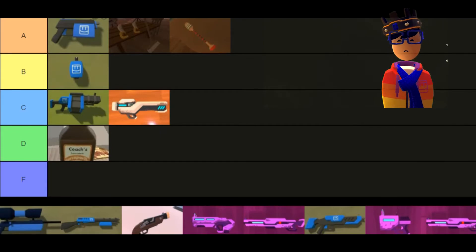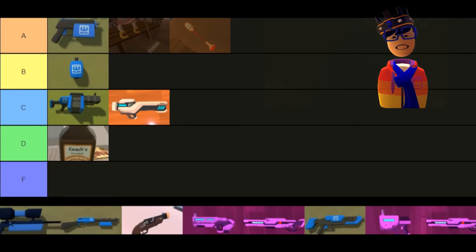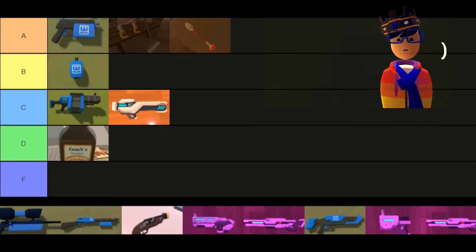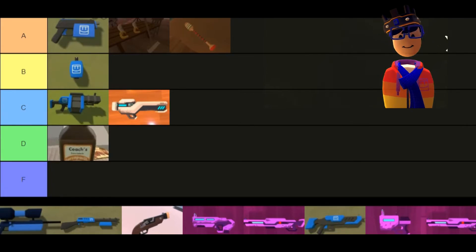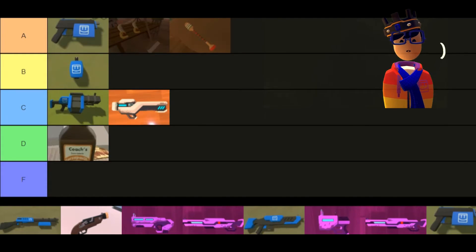The paint sniper is one of the most fun guns in the game to use. If you have a paint sniper, it's just beautiful. You can use it for anything — dual wield close range or long range, it's always good. You can even no-scope with it no problem. It belongs in S tier.